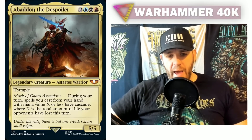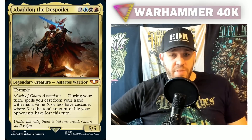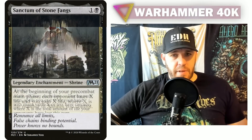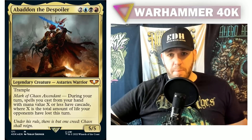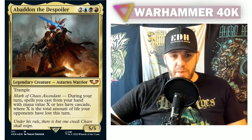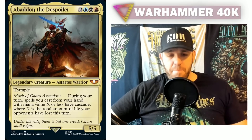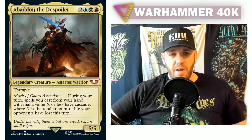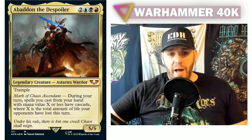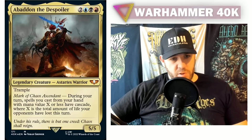If you activate Pyrohemia twice, that's six life lost total, so now you can cast spells with mana value up to six with cascade. Anything that deals damage for free is even better — things that at the beginning of your upkeep deal damage to all opponents. And importantly, this says 'life your opponents have lost,' which includes both damage and life loss effects, so all those options apply here.